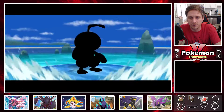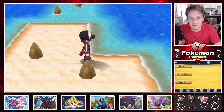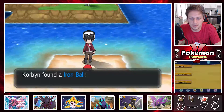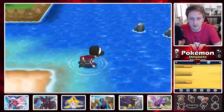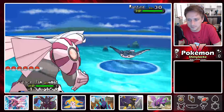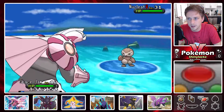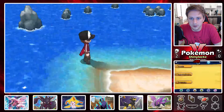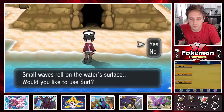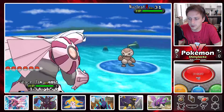Funny thing about that route — there was Zapdos and Moltres and they both had Hail; what are the odds they both have that ability? Other than that I'm just looking around for any items I might have missed or any trainers I want to battle. You can't find anything in the cave yet — it's where the legendary birds normally are. And I think that's it — I think we just go get our badge now.